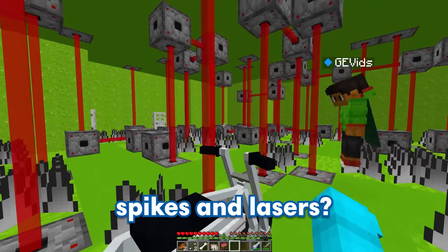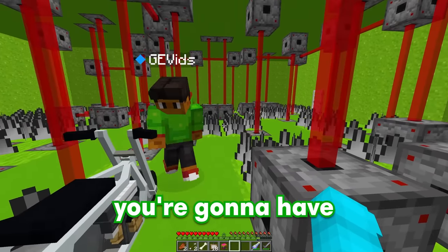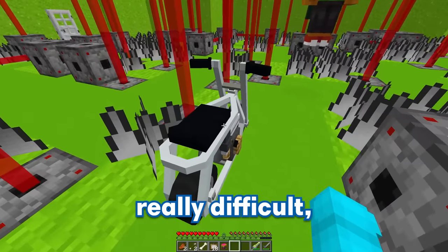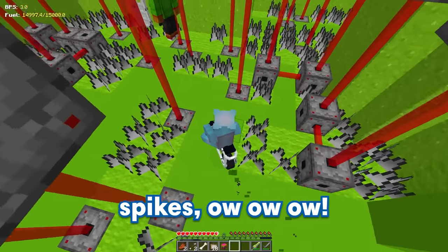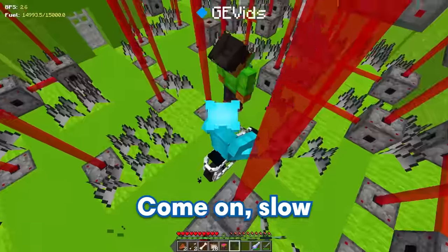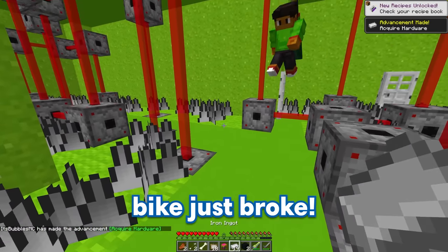And GE, why are there so many spikes and lasers? Because this is my laser bike maze — and if you want to get to your treasure, you're gonna have to get past the entire thing! This looks really difficult! Well, let me just get on this bike real quick, and we've gotta be super careful not to touch any of these spikes! Ow, ow, ow — you just hit one! Slow and steady wins the race! Can you make it to the end? Wait, what? My bike just broke!